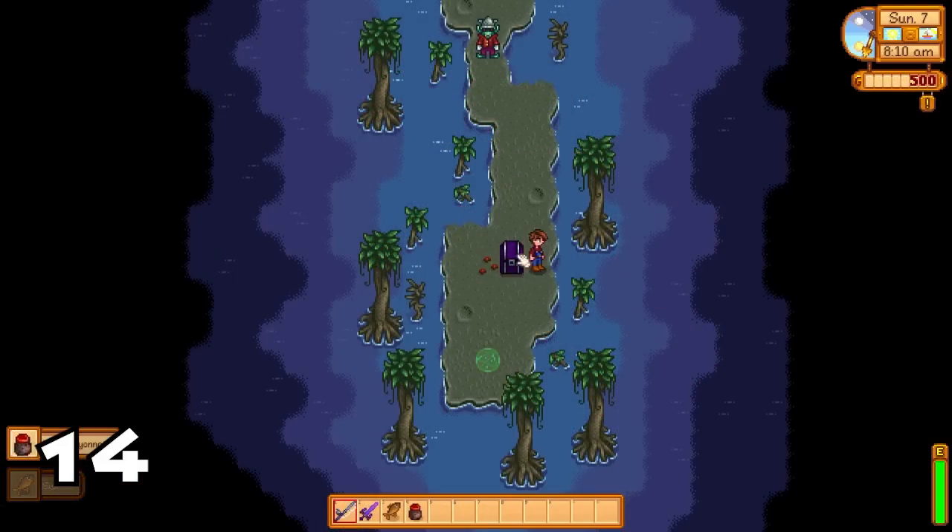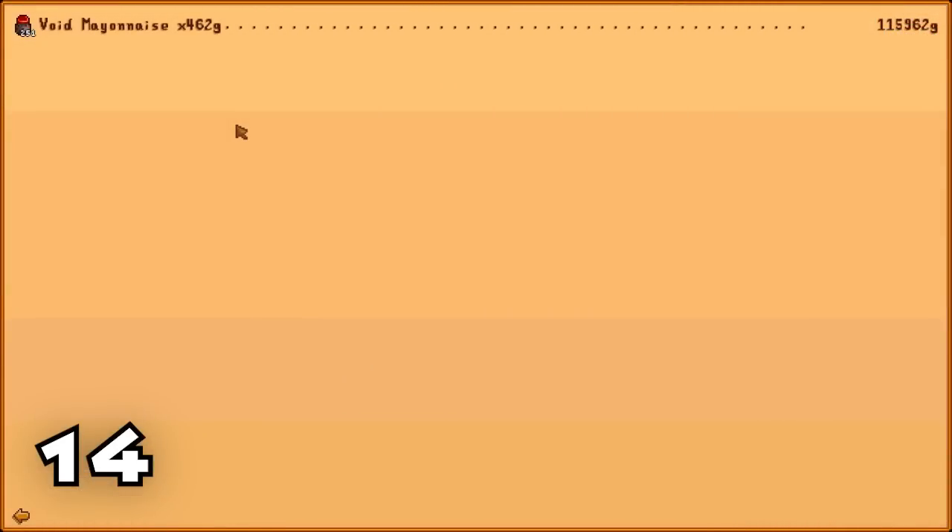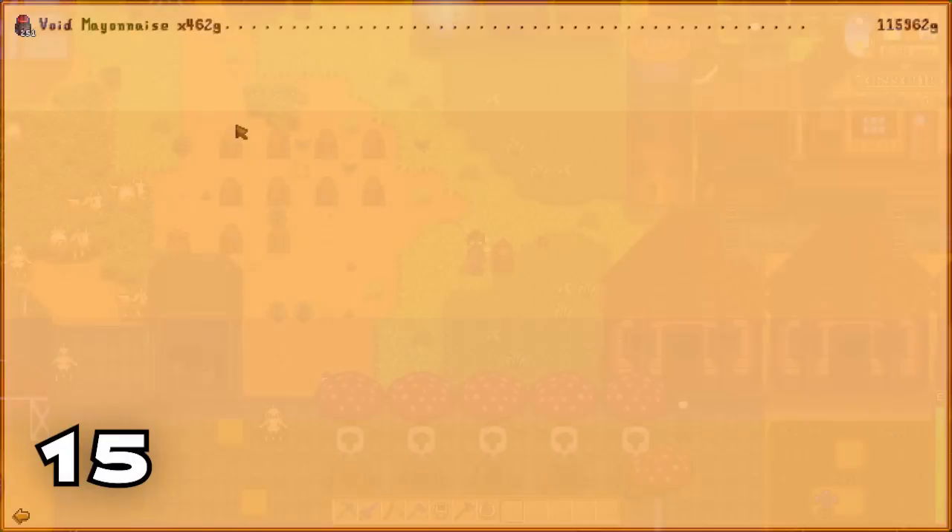You can actually fish up an infinite supply of void mayonnaise as long as you do not give it to the goblin. All you have to do is fish up a void mayonnaise, put it into the chest, rinse and repeat, and you can stock up on hundreds if not thousands of void mayonnaise every couple of days — 462 gold for each one.